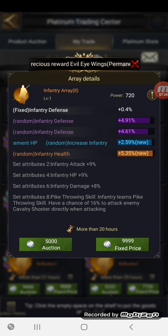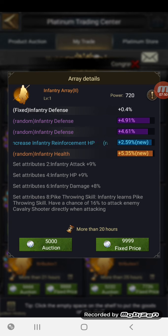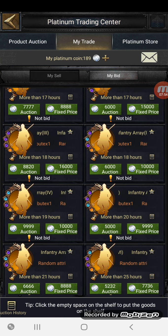Looking at the fixed infantry stat — at 0.4% at level 30, and they go higher depending on your array books. I believe it gets to about 10%, so we're looking at just short of 20% infantry defense, infantry reinforcement HP at 2.59%, and more infantry health at 5.35%.